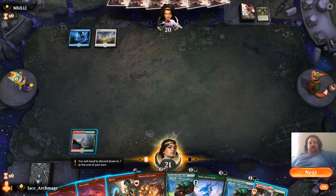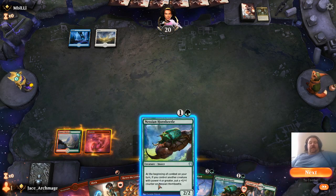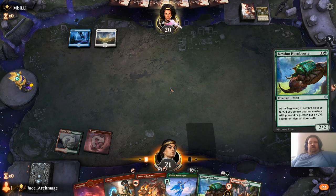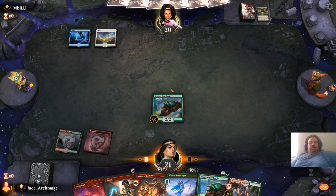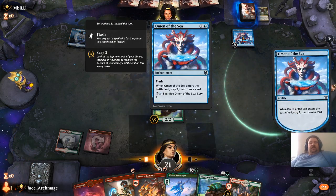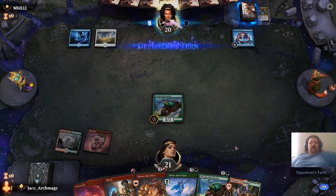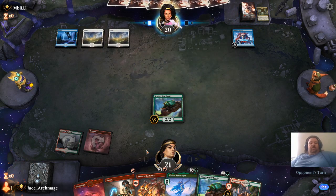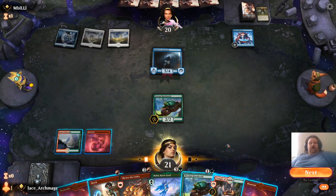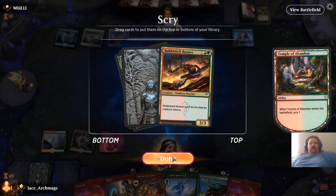Plains and Island. Now for Temple of Abandon, I'm going to wait, because now it's time to get a creature into play. In comes Omen of the Sea — she gets to scry two and draw a card. On my next move I'll probably be dropping... we're going to go Temple of Abandon. And there's my Rubble Belt.